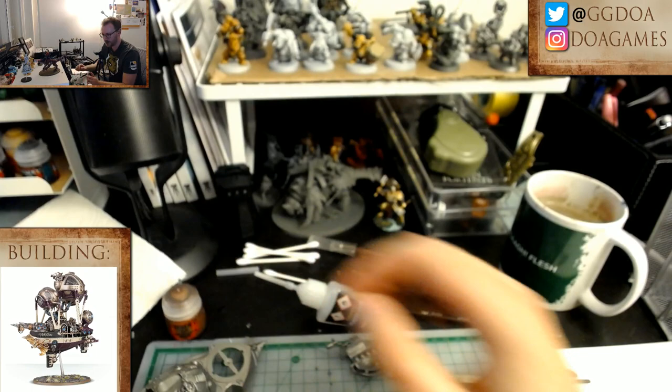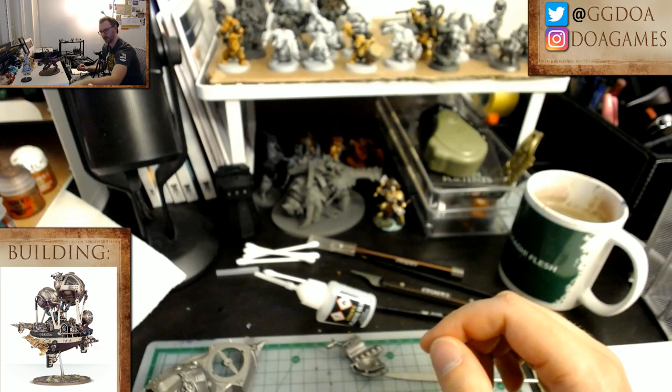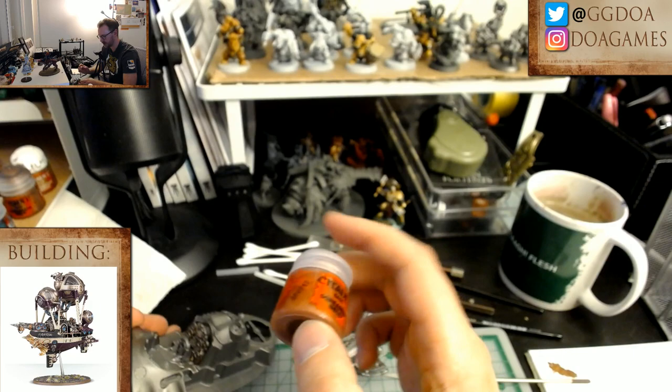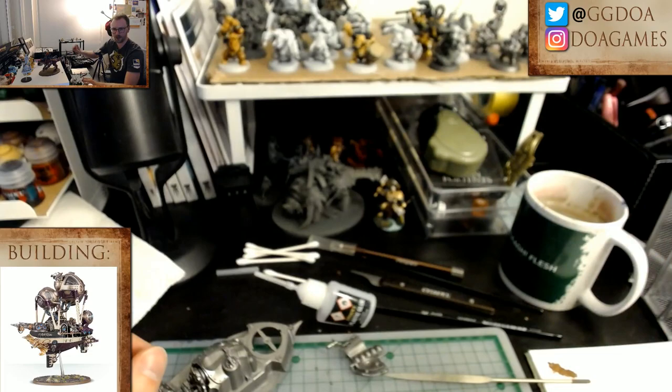I'll take a break to do the valves. Let's see what color I want — Screamer Pink? Nah. Screaming Bell? That's tempting. The color in the webcam isn't very good — in my hands it's much more of a purplish red. I think it's too dark — I kind of want these to stand out. I'm actually not going to go with a metallic color. I'm just going to go with Mephiston Red — we're going to make these things pop.